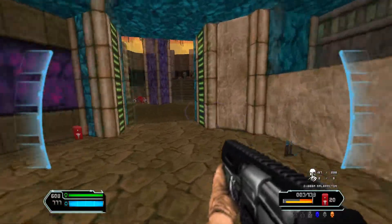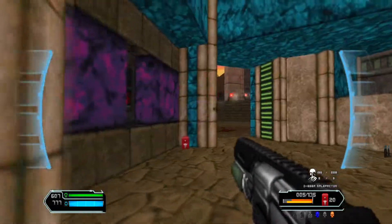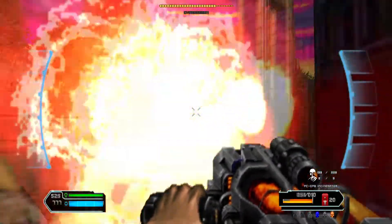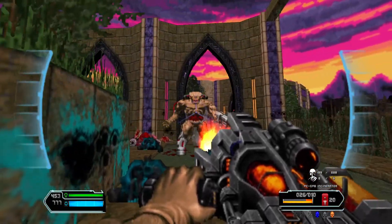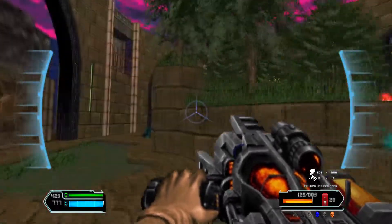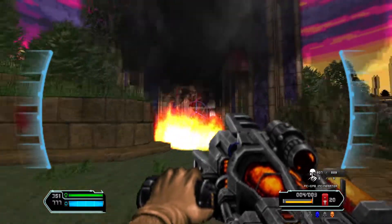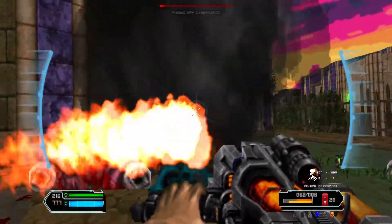The super shotgun can kill a cyberdemon in vanilla, so I guess it shouldn't be too surprising. The flame thrower is a perfect weapon against them, mostly because it gets self-locked on them. Like that. Some infighting, but that's not going to do us any favors. Okay, reload. There we go. Now, where's the third one, I wonder?